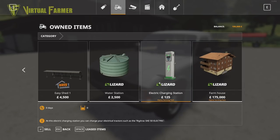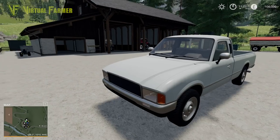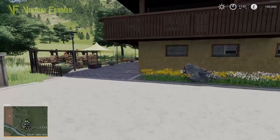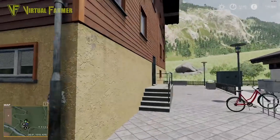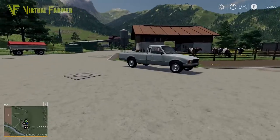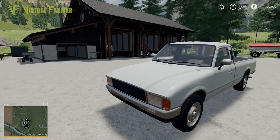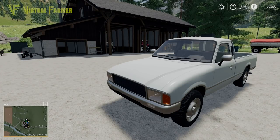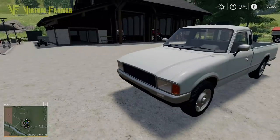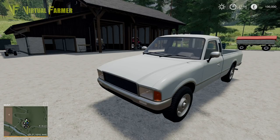Rounding out the starting equipment: an Aquatrans 7300S water trailer, a Stoll F30 front loader with bucket and bale spike, a sewer weight, cow pasture, grain silo, bunker silo, easy shed, water station, and an electric charging station for the Rigitrac. The farmhouse looks like a ski chalet, which makes sense given this is set in the Alps. It's a really good setup that matches the map perfectly — starting with cows, grass work, and no fields.